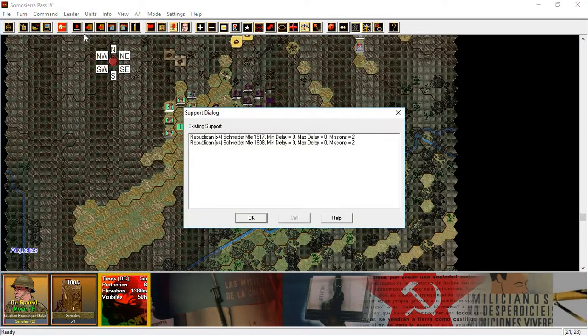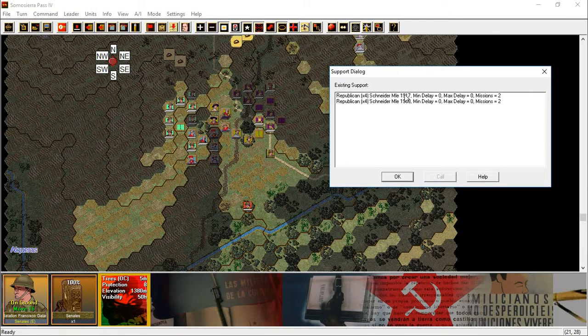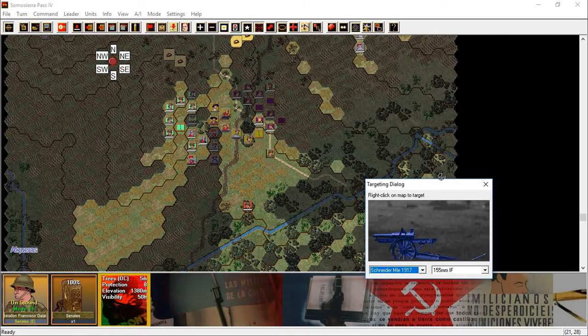Leader — air artillery. Do I select like that? Oh, call — that's what I do. Call. Do I target now? Because the min delay is zero, max delay is zero. So, target — right click on map to target. Okay. These are artillery, not air — 155 millimeter IF. But it's the only selection there.